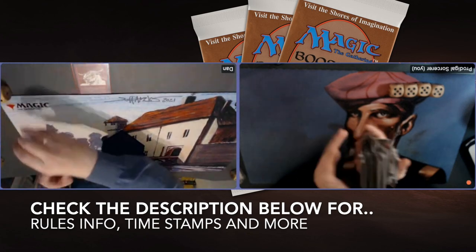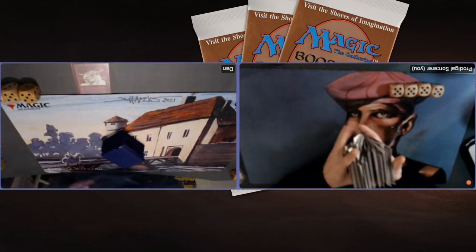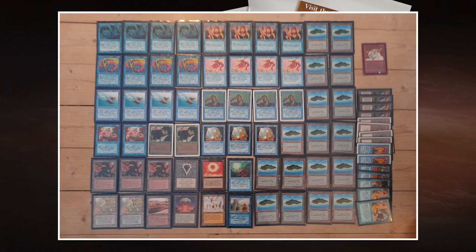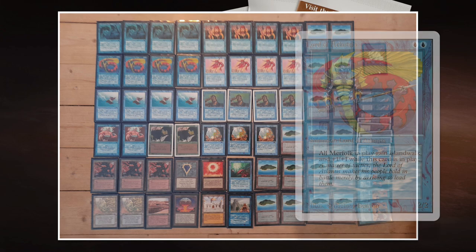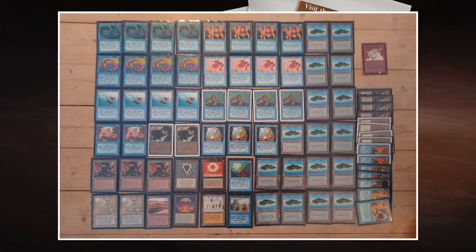Now I'm going to continue with the decks, starting with the deck of Dan. Let's take a look at his Merfolk brew. This is really your Merfolk deck. We see Merfolk of the Pearl Trident, four Lord of Atlantis, also four Flying Men, and of course four Serendib Efreet. So this is a very aggressive deck — he's probably going to be able to play a turn one Flying Man or a Merfolk of the Pearl Trident.